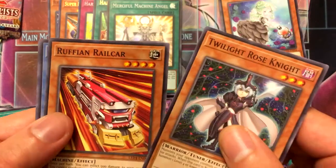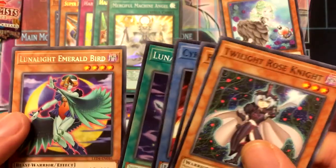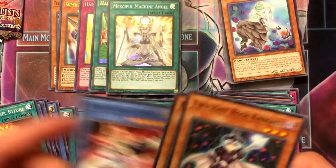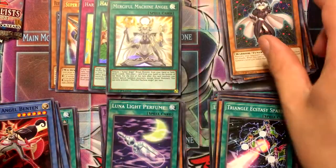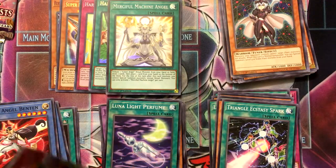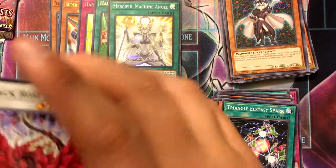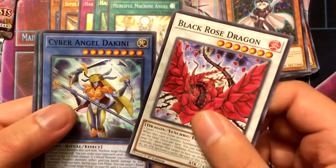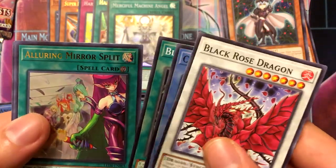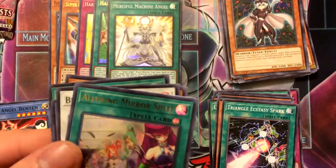Twilight Rose Knight, Ruffian Rail Car, Lunalight Perfume, and Emerald Bird. Then: Black Rose Dragon, Dikini, Black Garden, Alluring Mirror Split — I don't have this card yet — and Yellow Martin. That's pretty cool.